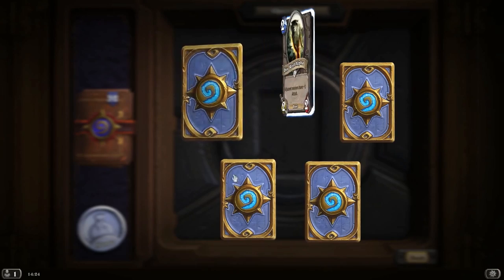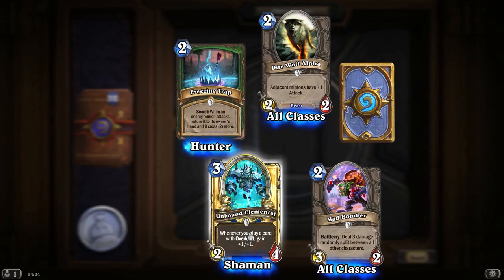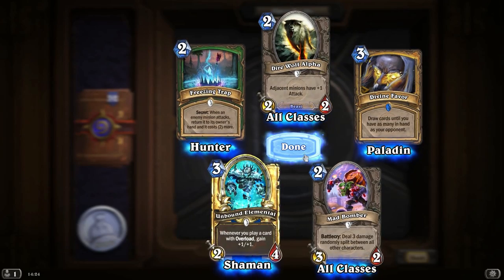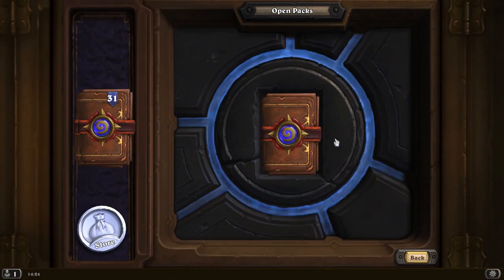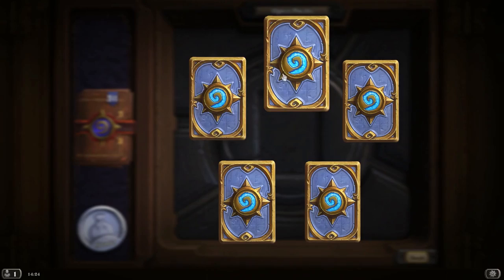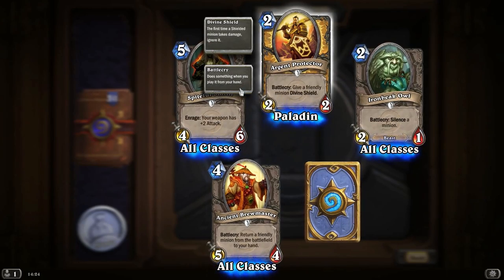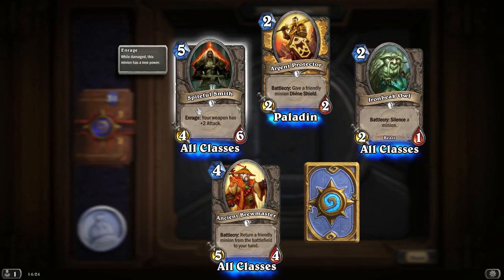Just so that once you're starting out you can have a reference. A golden common — whenever you play a card with overload, gain plus 1, plus 1, a nice Shaman ability. And Divine Favour — draw cards until you have as many in your hand as your opponent. I want to make a basic deck guide for each class so that you guys coming in can just take a quick look and get a good starting deck. Iron Beak Elf — give a friendly minion Divine Shield, good for a Warrior or Paladin with weapons.